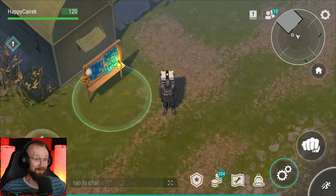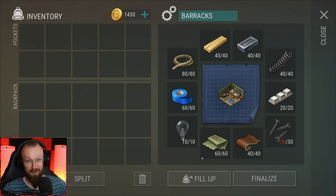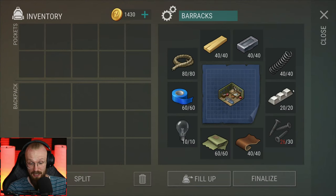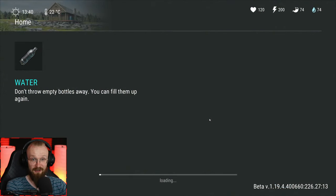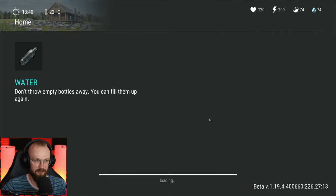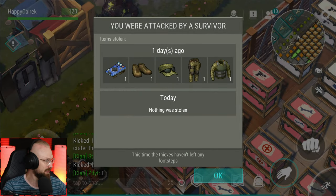Hey guys, it is me HappySaryk, and welcome back to Last Day on Earth Survival. Today is hopefully the day when we will finally finish building these barracks. All we need is just four extra screws, so we're gonna try to get them from the motel. You don't always even get those four screws — sometimes you get three, sometimes you get zero. I've heard people literally getting no screws for clearing that motel basement, but hopefully we'll be lucky and get four. After that, we'll probably go clear the farm location to get some iron wires to build the wall.